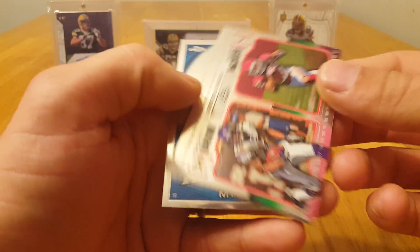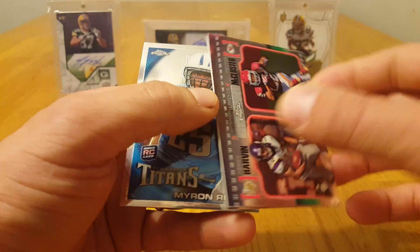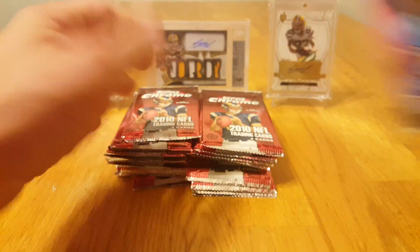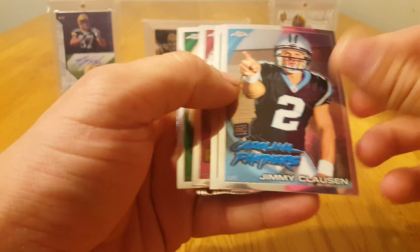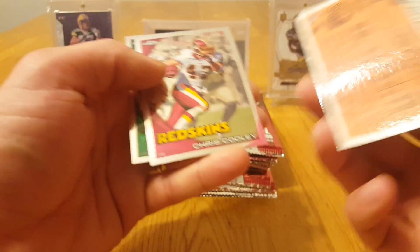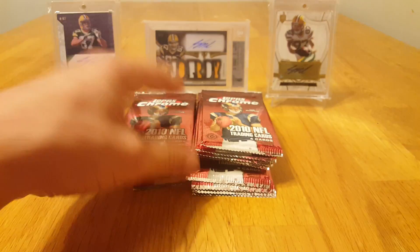Got a Harvin and Dexter McCluster. Gridiron Lineage. Pretty cool Brandon LaFell rookie card and Myron Roll. Jimmy Clawson rookie, Joe Montana.